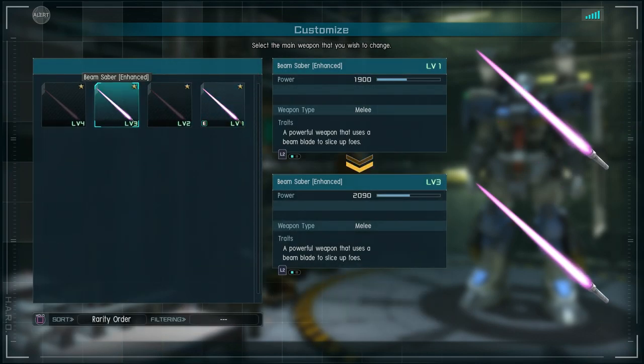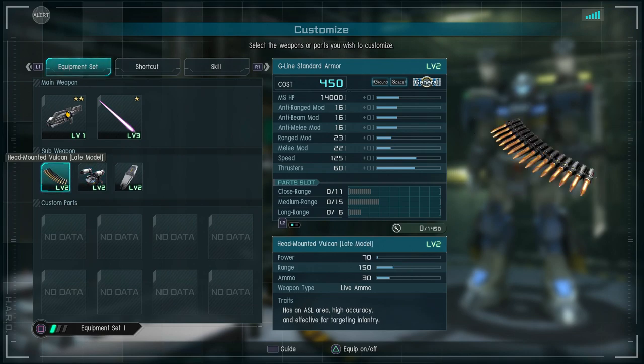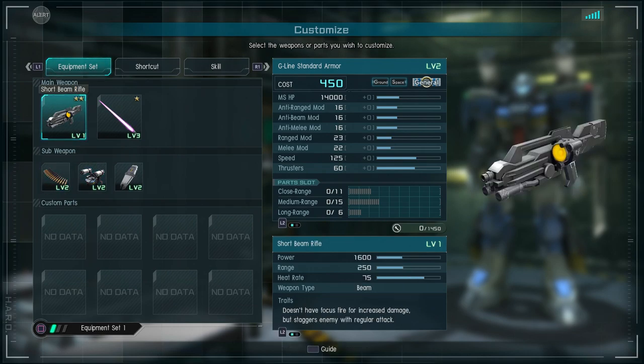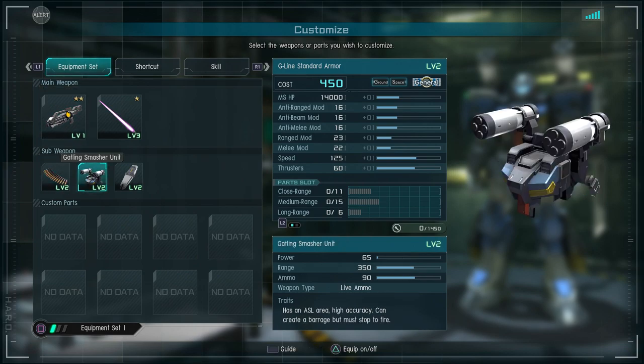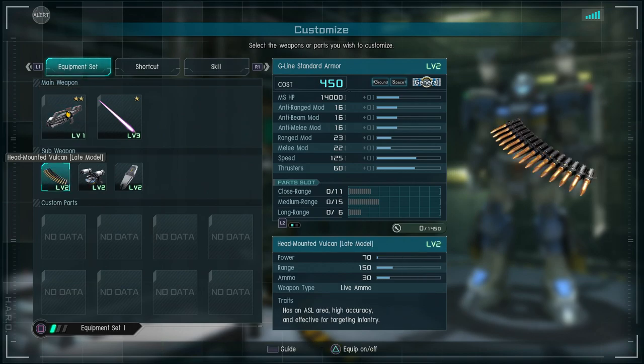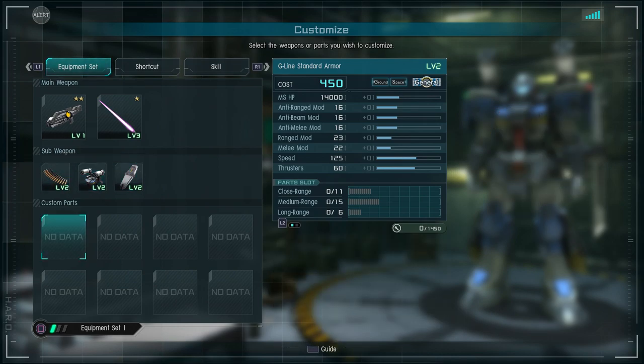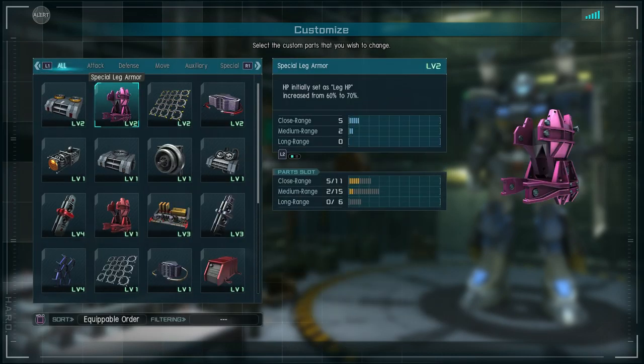The beam saber is enhanced. The weapon that really makes this suit cool is the gatling smashers. In the first game they did good burst damage but had almost no ammo, but now they have 90 ammo, so you should be able to get off about two different volleys for combos. The rifle range is really short — looks like it might perform similarly to a bazooka.